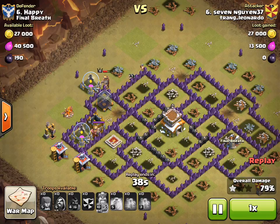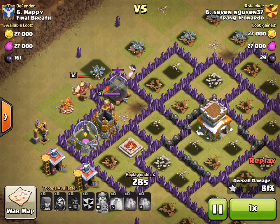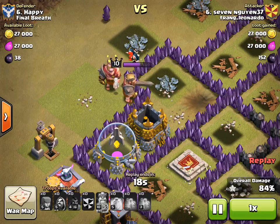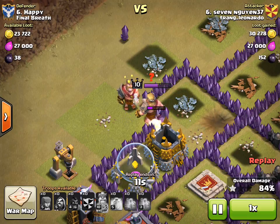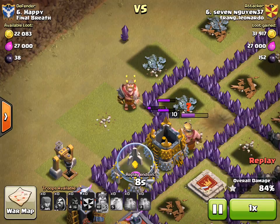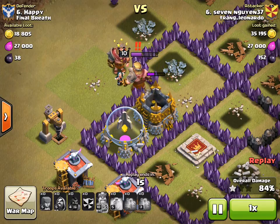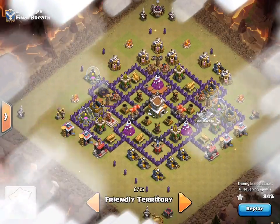If you ever have a complaint about game mechanics as far as what determines where your troops go, that's gotta be the biggest complaint I've ever seen yet — what a strange occurrence. But it works out in our favor. There go the kings at each other, and does it always seem like the defending hero is much stronger than your hero? They were both level 10 kings, but the defending king ends up bringing this attack to a close. That is another successful defense by the bomber layout — hope you guys enjoyed this video, until next time, see you guys later.